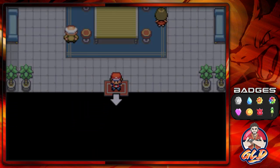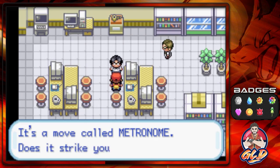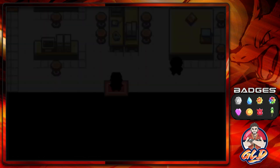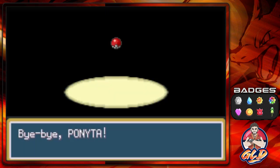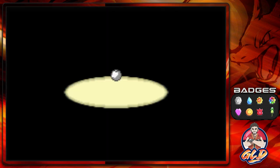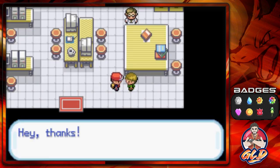There is one more trade here — we have to trade a Ponyta for a Seel. After a bit of searching in the lab, we find the right individual: he's looking for a Ponyta and will trade it for a Seel. We got ourselves a Ponyta from One Island. Again, they could have traded us something awesome like a Scyther, Magmar, Electabuzz, or even a fossilized Pokémon that we don't otherwise get. So there it is guys — we got ourselves Seelore, and we have completed all the trades!